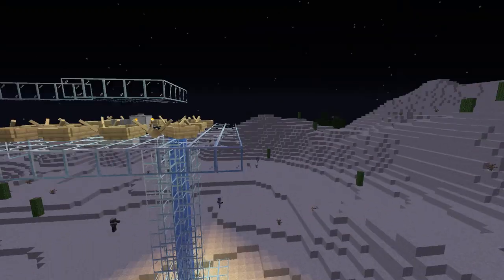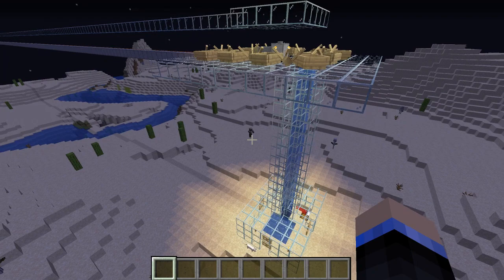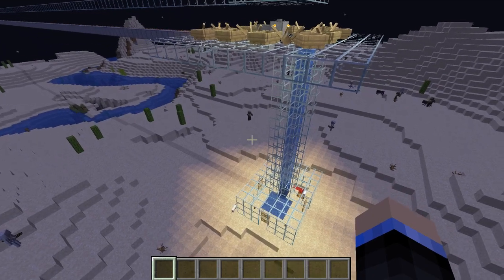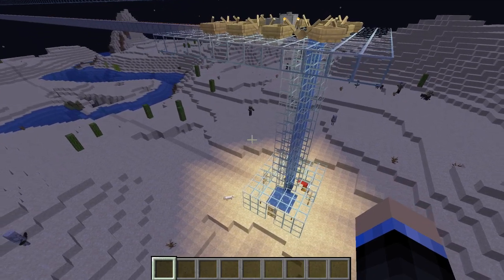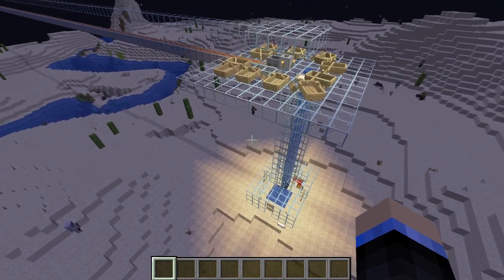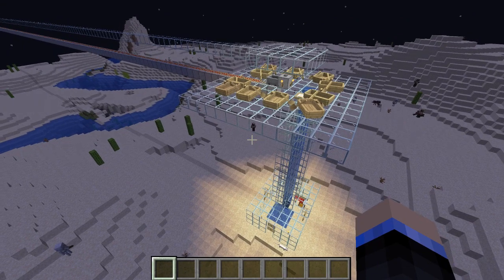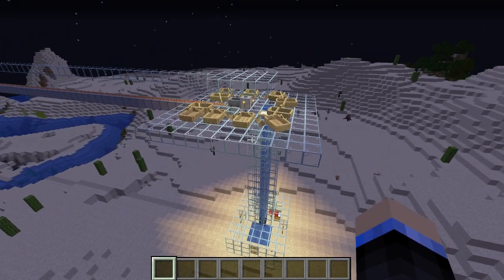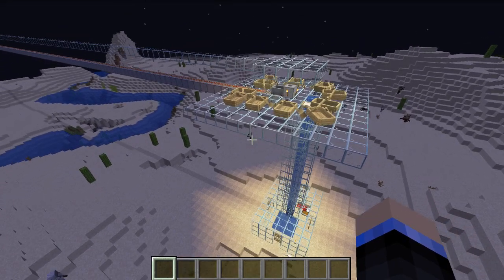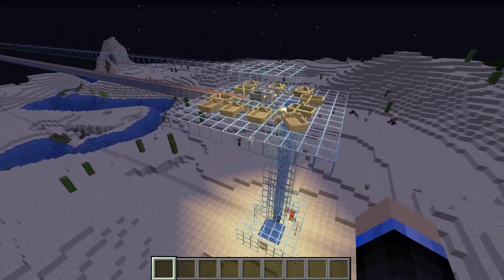This is my second design, and there will be a link to the first one in an iCard in the top right-hand corner of your screen, as well as a link in the description below. The first one is a little bit more efficient in terms of finding Endermen faster once it's set up, but this one is faster to set up, so you can take your pick.